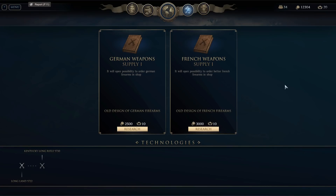The first new thing you'll see — this has obviously been added in an update since we first played these early missions — is that now we have the ability to unlock and research German weapon supply, French weapon supply, and eventually British ones as well. It's going to open up the possibility for entirely new types of firearms. So we're going to go ahead and get the German ones for now.